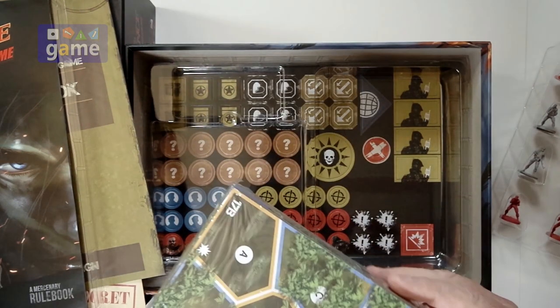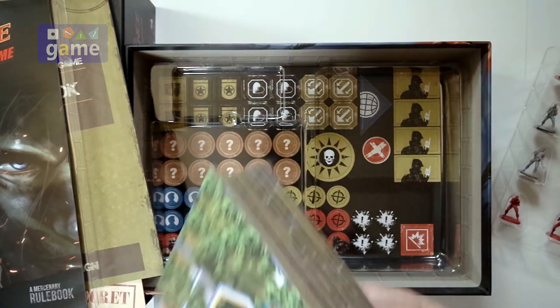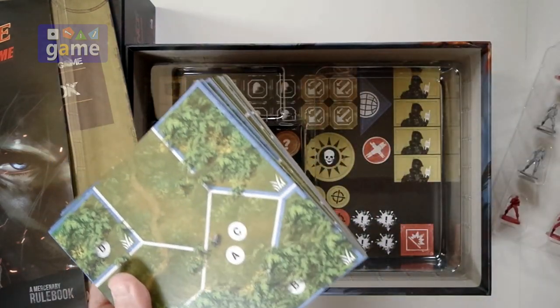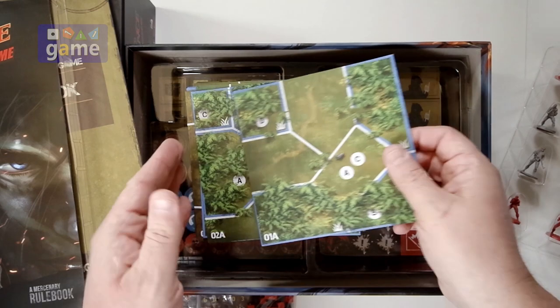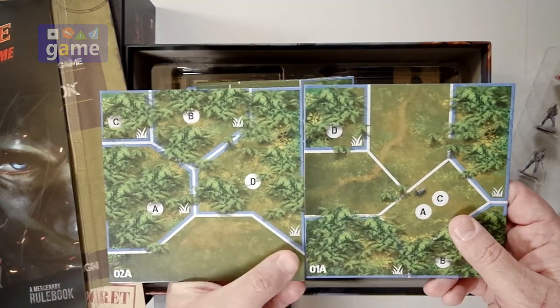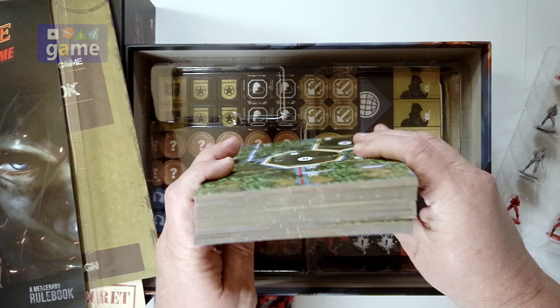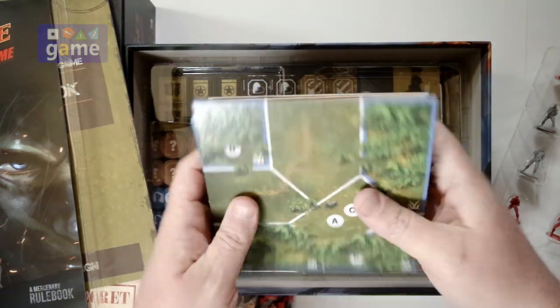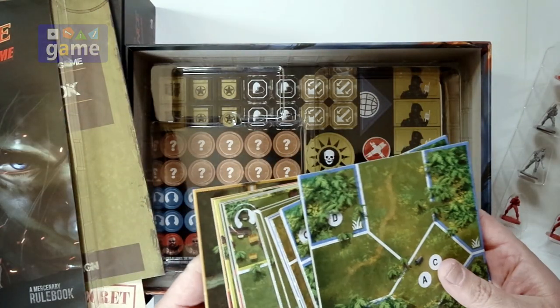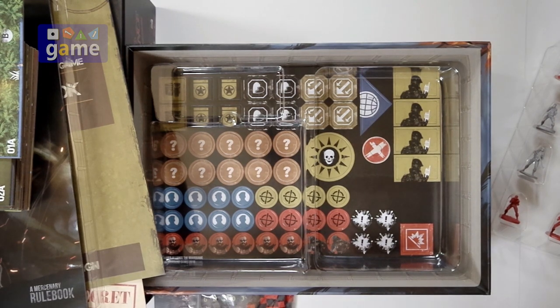We have a stack of double-sided terrain tiles that will be used to set up the missions. They're marked in spaces, so the board is very modular. The tiles are numbered — 1A, 1B, 2A, 2B — which is nice since some games forget to do that. They just came out of the shrink so they're bowed a little, but they'll straighten out with a humidity change. Looks like 17 tiles front and back, so 34 different sides. Each scenario in the scenario book tells you how to put those together.